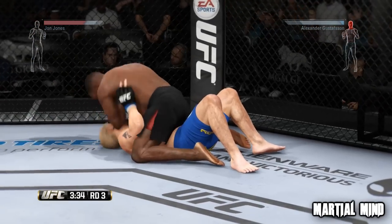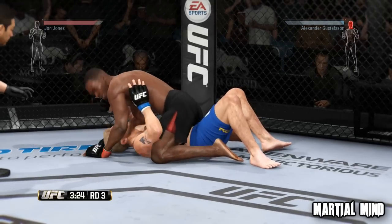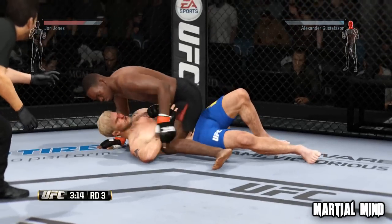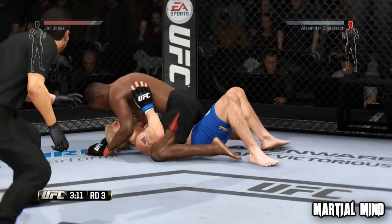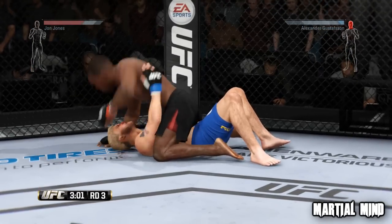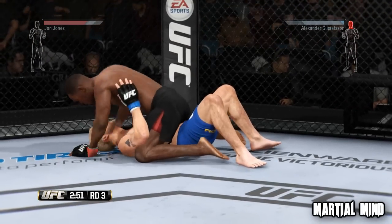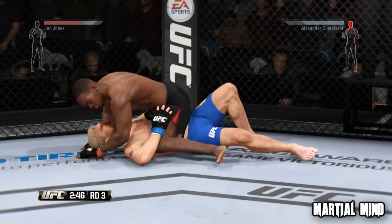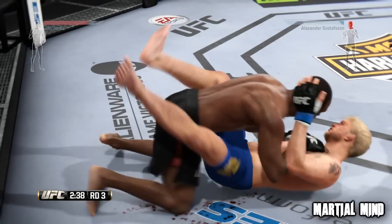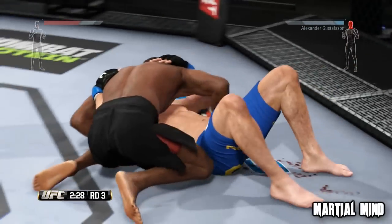The takedowns drive me crazy. I have not yet seen a power double — the double leg where you shoot, drive, and dump your opponent — like the GSP double leg, or the Cain Velasquez, or Chael Sonnen double leg. It's the same old repetitive single leg to side control over and over again. And the so-called power takedowns? One of them is a Matt Hughes-style takedown, and the other is so bad and over-exaggerated I cringe every time I see it — a WWE-style takedown that makes absolutely no sense whatsoever.